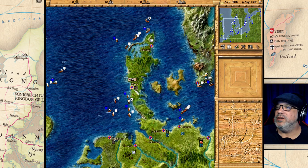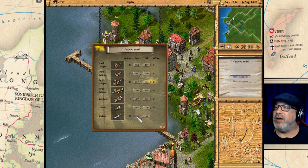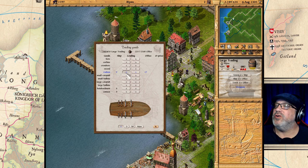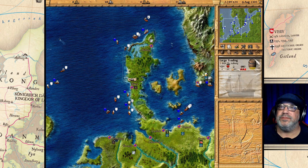We have a hulk built and it's right here in Ripon. Let's see if there's a weapon shop here — can we buy some weapons? Let's buy all the cutlasses we can. Let's move these over — we forgot to grab those cutlasses from Visby, so let's head back to Visby with this hulk.